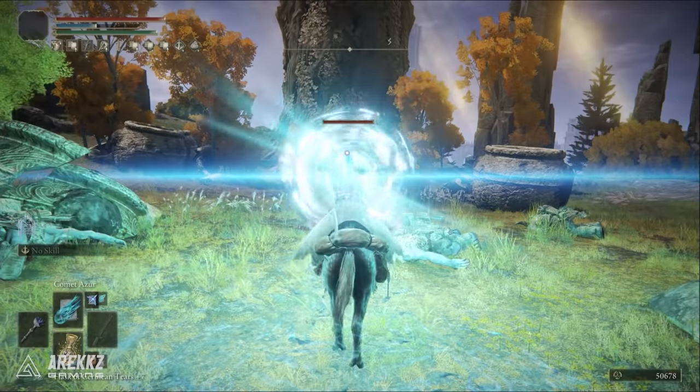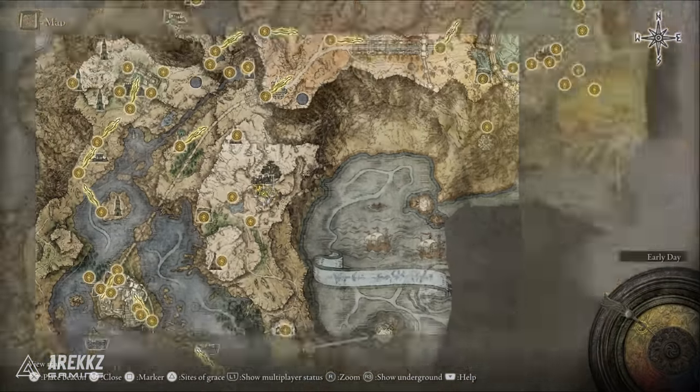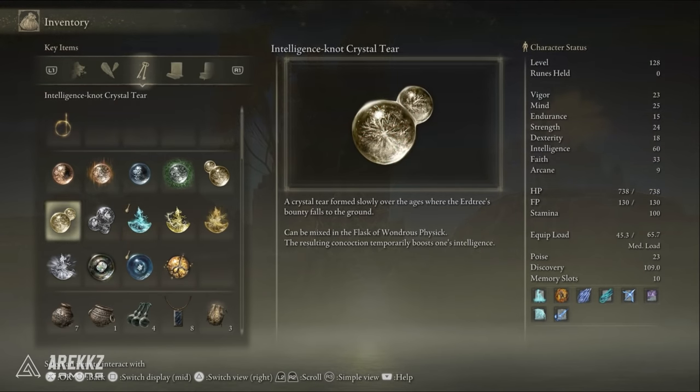To find the Magic-Shrouding Cracked Tear, you need to kill the Erdtree Avatar in the northeast of Liurnia by the Minor Erdtree. This tear gives a massive boost to your magic stats, so if you already have around 60 or 80 on the soft cap for Intelligence, this tear will actually be better than the Intelligence-boosting tear.